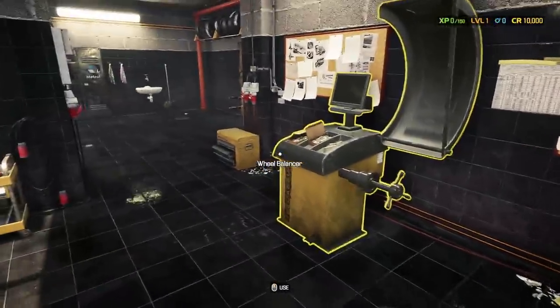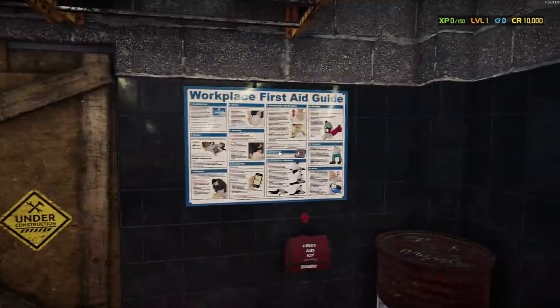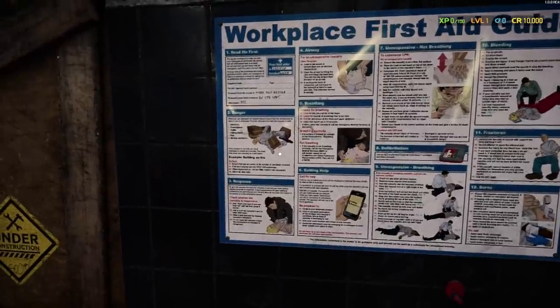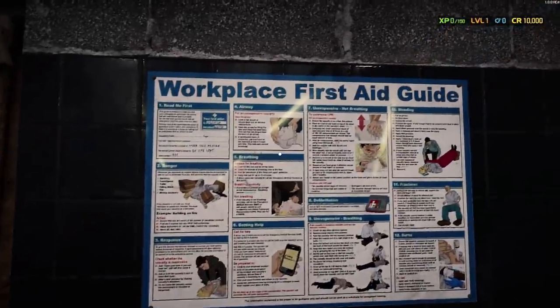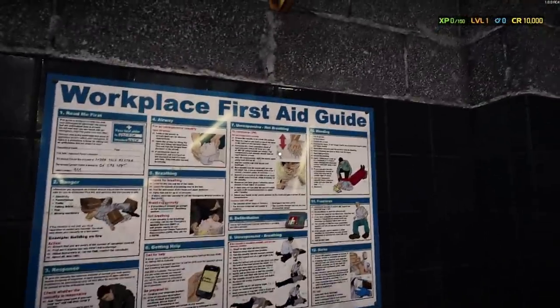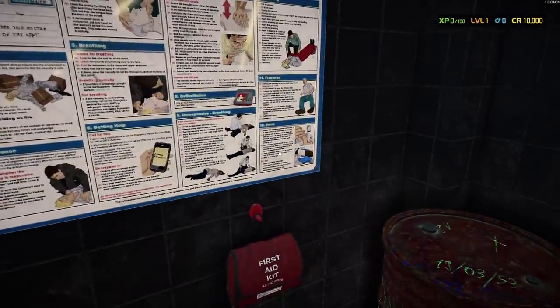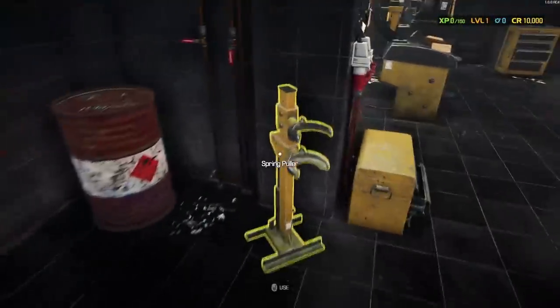Tire machine, wheel balancer, toolbox again — what's this? Under construction. Workplace first aid guide, let's see what we got. The boxes are falling on a man — just move the boxes, sir! This guy's coming for some first aid, and he goes down. No, you need first aid attention. He's calling the police, doing compressions — oh my goodness, probably killed him. Look, he's zipping him up — he's dead.